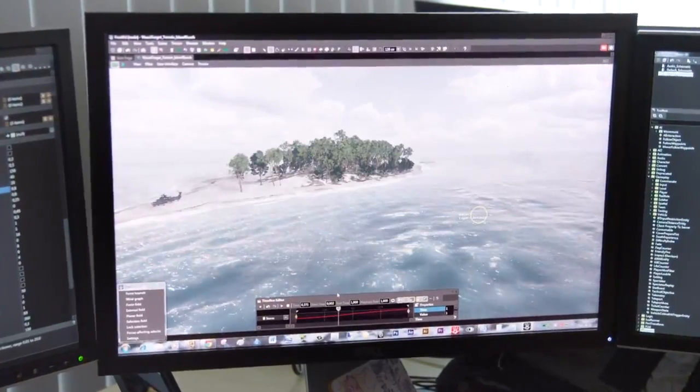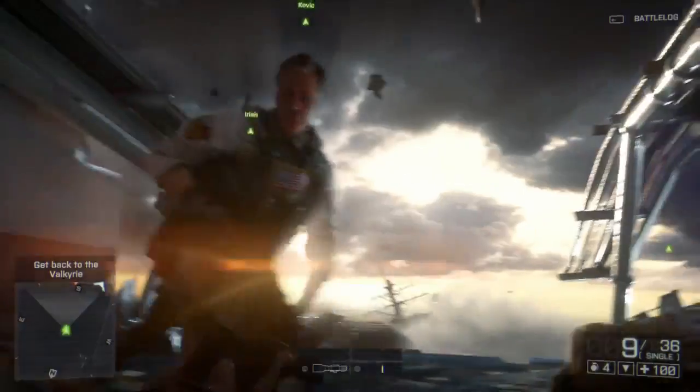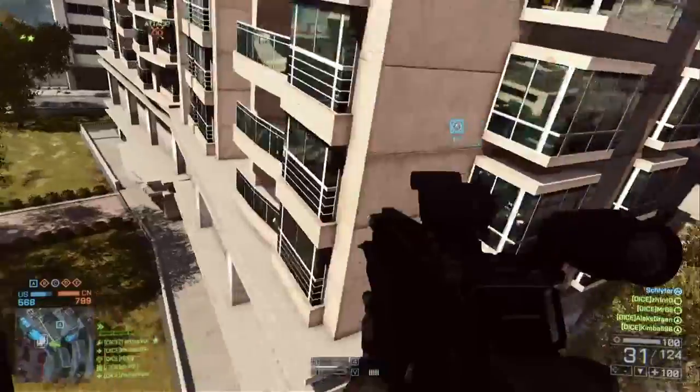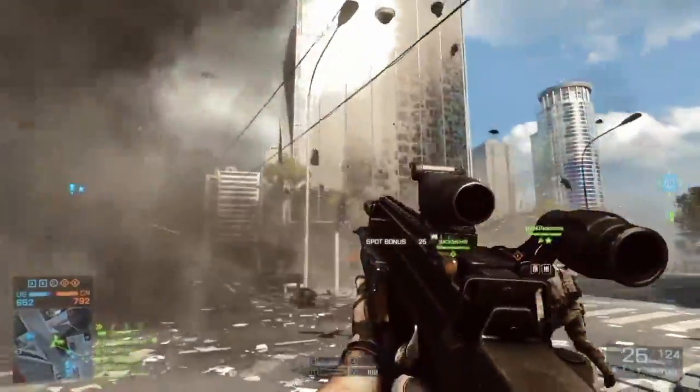Frostbite allows everything to work together. The waves on the beach, the wind blowing the whitecaps, even the clouds overhead all move consistently with the forces of nature. You might see an explosion go off, you'll see the trees nearby shake from the explosion. It's sort of subtle, but it creates this sense of seamless reality.